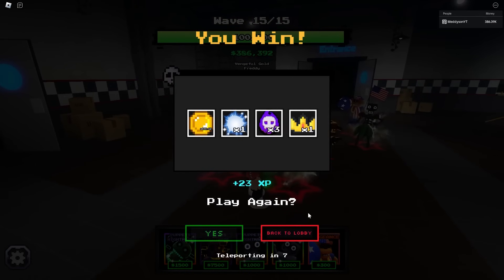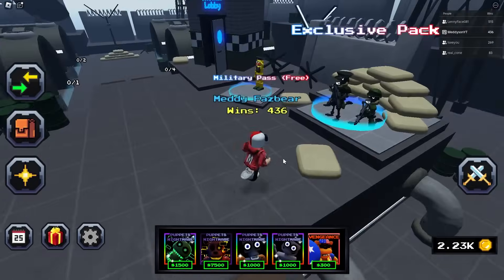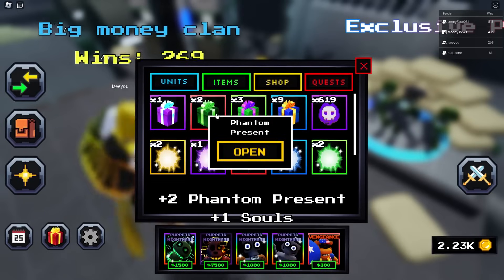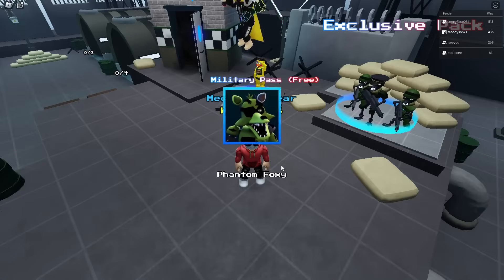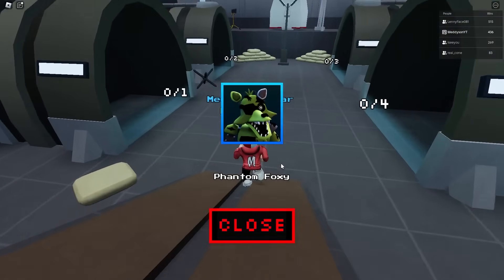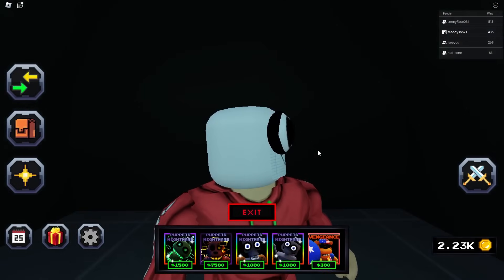Let's take it to the military event and see if it can survive in here. Oh, I do have two phantom presents - let's open these and see if I get anything. A Phantom Foxy, obviously. Another Phantom Foxy, I'm guessing? Yep. That's what I always get. Anyway, let's go in here and see if it can survive the military event.